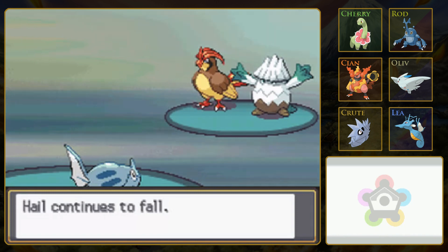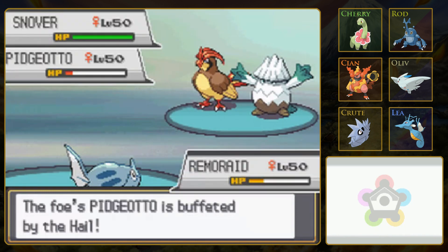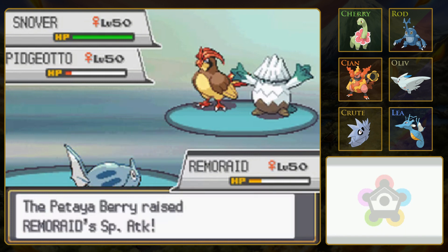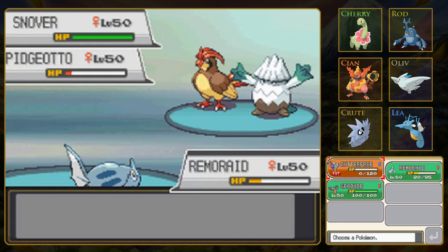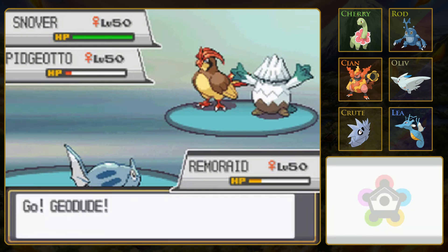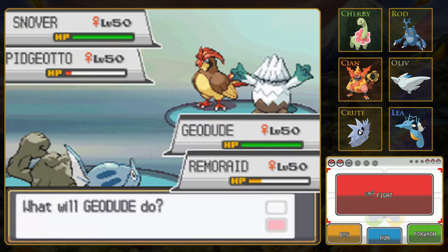Ice Punch was probably going into that Butterfree slot as well and then got redirected. Hail will do a little bit of damage to Pidgeotto and Remoraid - not enough to knock out either, though. Only 1/16th of our HP, maybe. Oh, okay, so one of his Pinch Berries. If I got that Tailwind off, that would put me in really good shape, but now I have two slow Pokémon and his full team is still there. This is not good.